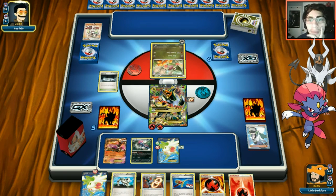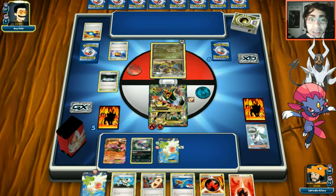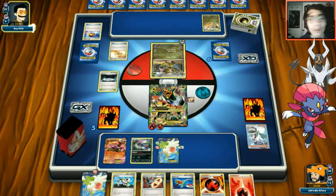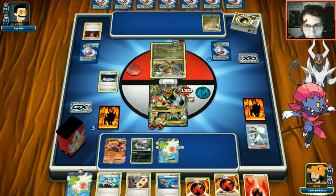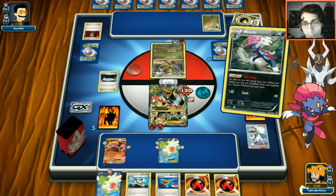There's the Rare Candy - Garchomp is coming into play. Opponent might grab Double Dragon Energy to attack. Garchomp hits Dragon Pulse for 130, discarding top three cards. We attach normal fire energy and next turn we'll Tear Away the Spirit Link and hold onto it. We use Inferno Fang to take the knockout - 160 is exactly what we need.